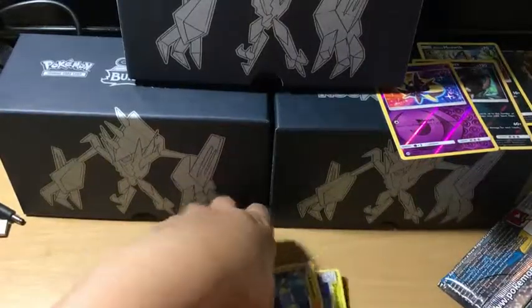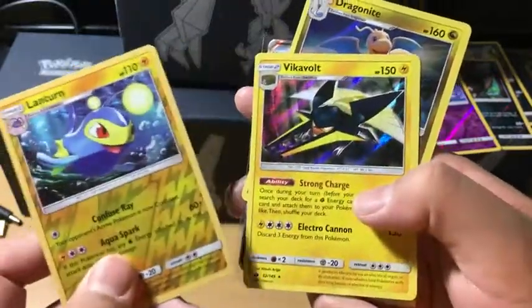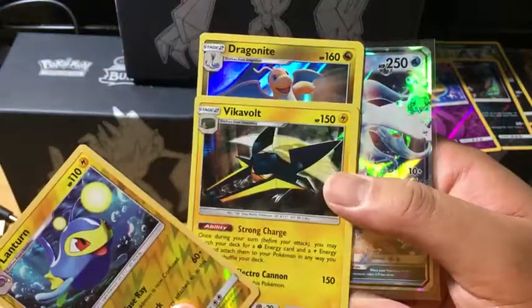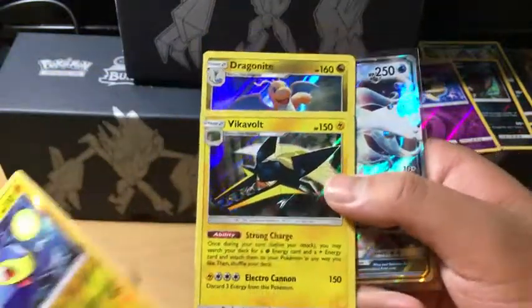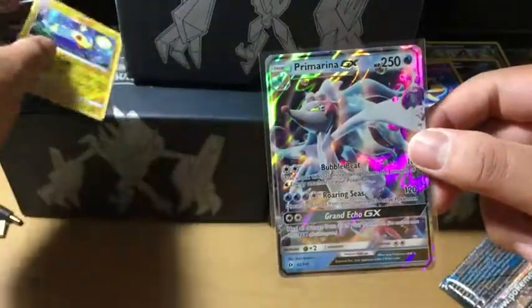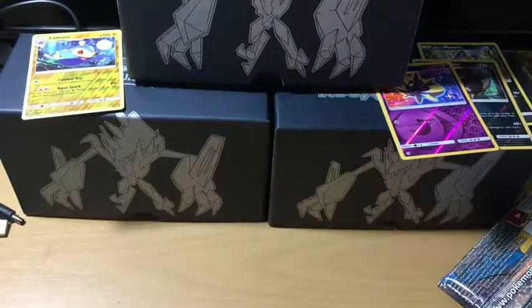Overall, not too bad. We got Lanturn as the Reverse Holo rare, Vikavolt holo rare, and Dragonite holo rare — but you guys can see what's wrong with the holo rares, they're off-centered. At least we got an ultra rare in the Primarina GX, which is definitely going to PSA. That would do it for this video, and curiosity is going to get the best of me because I'm probably going to be opening up the other Sun and Moon box sometime later on, so stay tuned. Hope you guys enjoyed, have a good day — I'll catch you guys in the next one, bye.